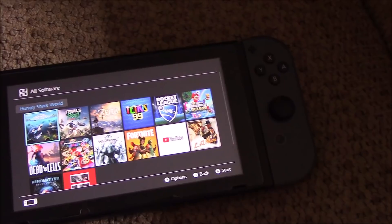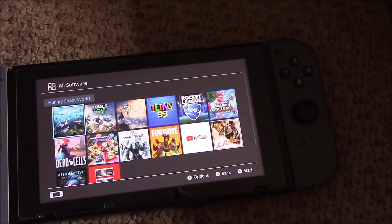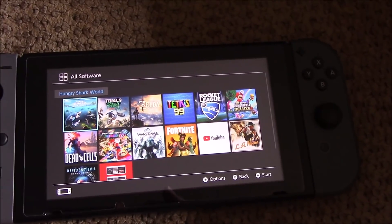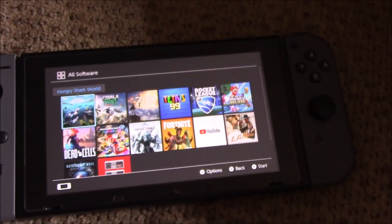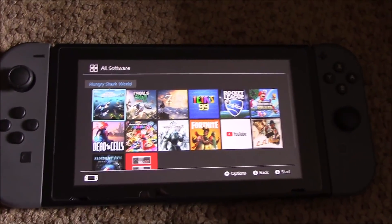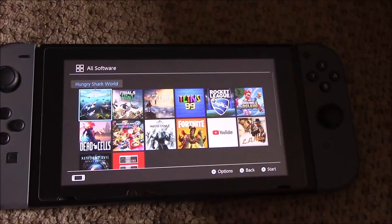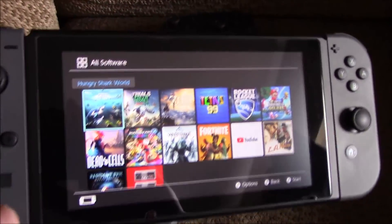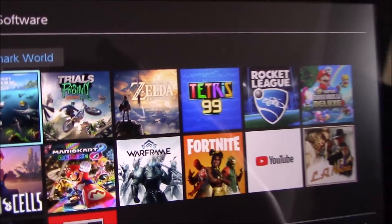Mario Kart 42, LA Noire 25, Resident Evil Revelations 20, Super Mario Brothers 60 — that's 589 dollars if you count the accessories plus five games plus Rocket League at eight dollars, so about 600 bucks. Dead Cells at 15 brings it to 615. That's 254 dollars if you minus the Switch, 567 total if you minus the screen protectors, and 232 total if you minus the Switch and the screen protectors. This is an expensive system.